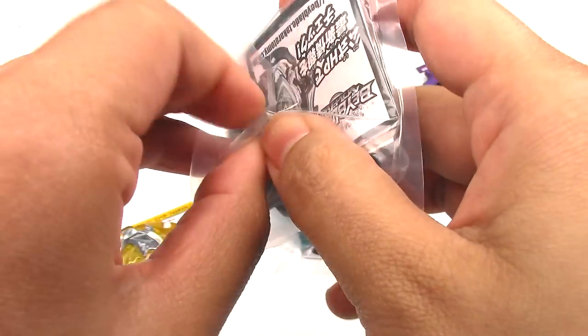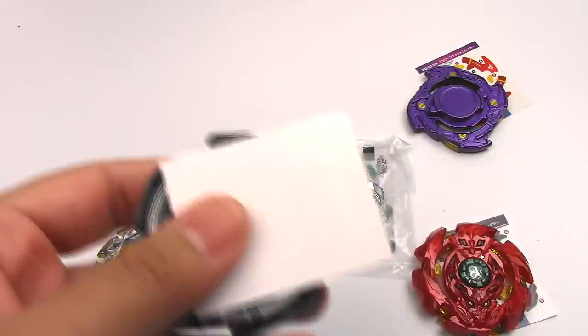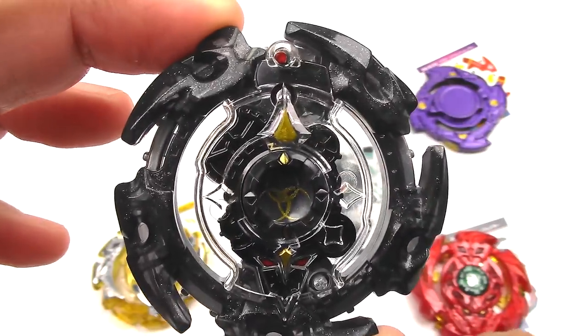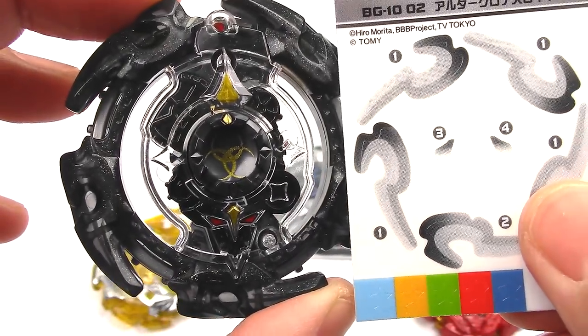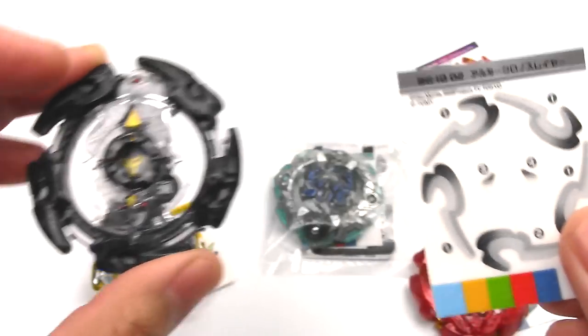Next we have Alter Chronos, another color. That looks pretty cool — I love the black and the gold. If only the stickers were gold or yellow at least, that would look really, really nice.